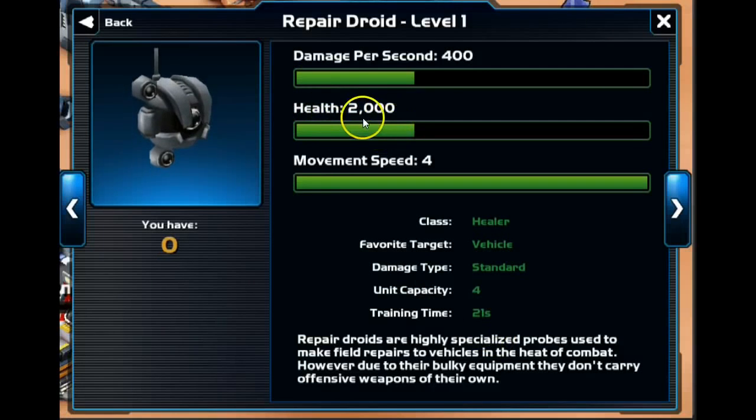The downside is they have a very, very low amount of HP — around 2,000. The damage per second is actually heal per second, so it's going to heal 400.